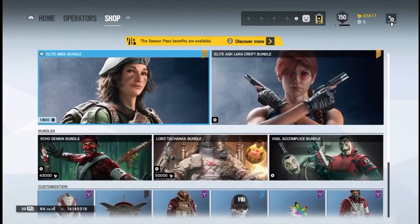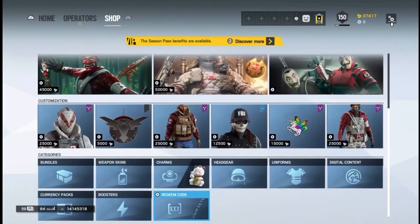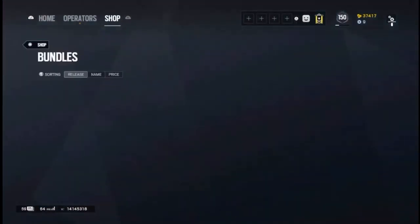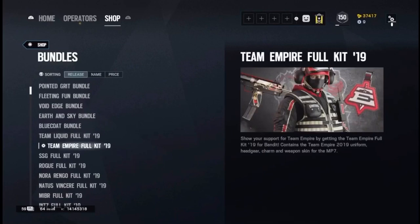On PlayStation and Xbox, you can get any skins for free — any of the bundles. Basically, what you want to do to get started is go to the bundles and find a skin that you want to get for free. Here you can see I'm going to get one of the team kits from the esports kits.